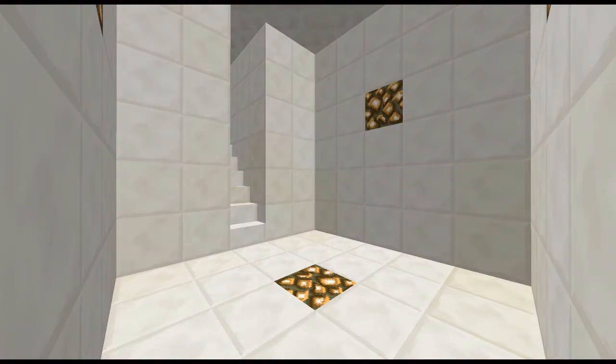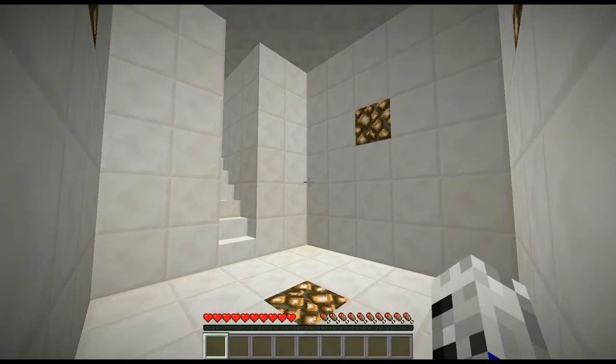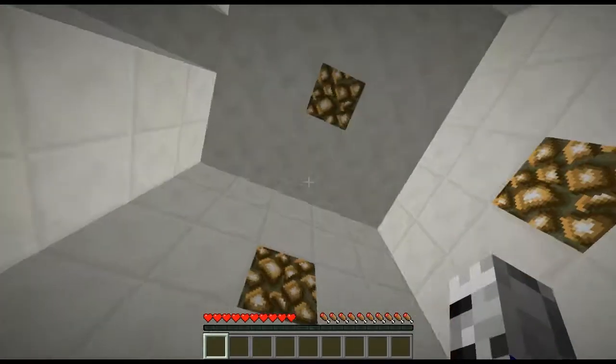Hey guys, welcome back. Today I've created a thing for your adventure maps where you can spectate map changes in-game. I don't know if any of you have played a game outside of Minecraft where when you pull a lever or press a button, it shows you what happens — like it will say a door is opened, or show you the door opening in a different room. That's what I've created here and it's pretty cool.